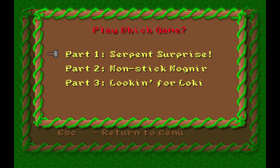So this game is split up into three episodes — part one, two, and three. Each one has a major boss. The first one, Serpent Surprise, the boss is a serpent. And then part three is you fight Loki, of course — he's the ultimate villain for Thor.